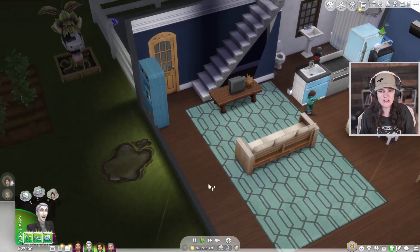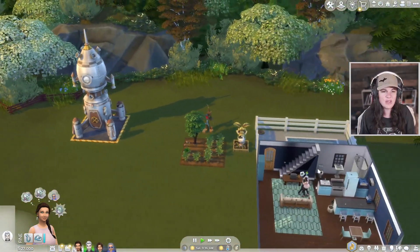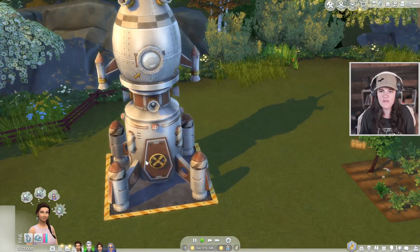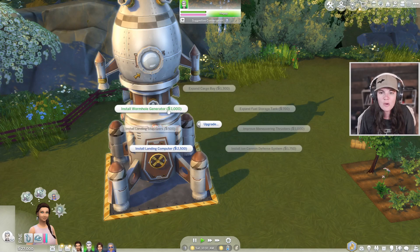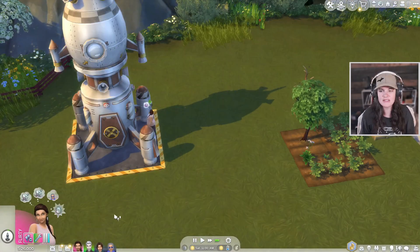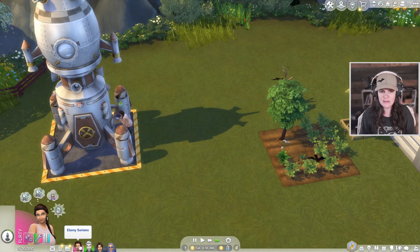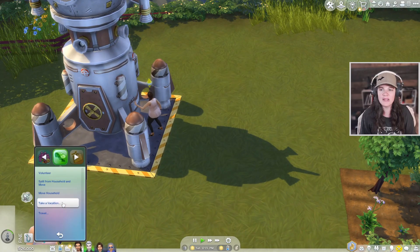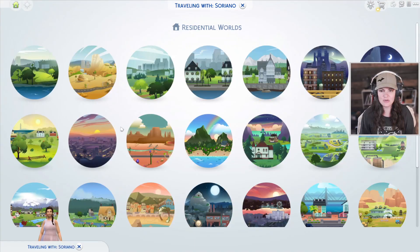Ebony is very close to getting the rocket upgraded — we already added the wormhole generator. We also need to bring a Sim back to life, and there are two ways to do that. She's going to travel to two places: first, she needs to fight some paparazzi. Super simple, right? There's always paparazzi around, and I don't even think you have to be in a bad relationship — I think you can just fight them. So we're here in Del Sol Valley, just waiting for some paparazzi to show up.